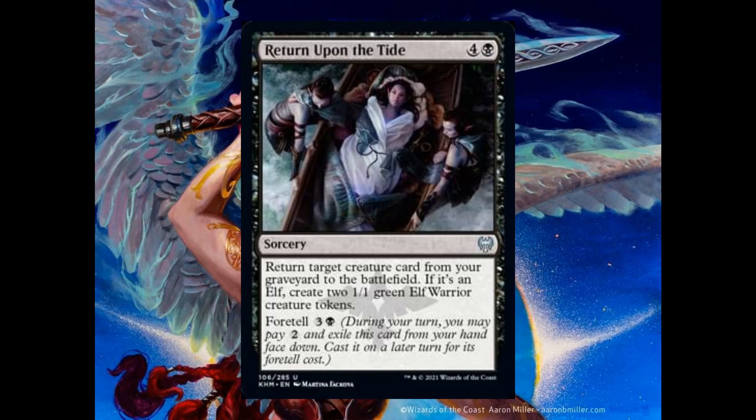Ashgard Braga costs 3 and 1 white. It's a 3-3. Boast: 1 and 1 white — untap it and put a plus 1 plus 1 counter on it. Gold Maw Champion costs 2 and 1 white. It's a 2-3. Boast: 1 and 1 white — tap target creature.